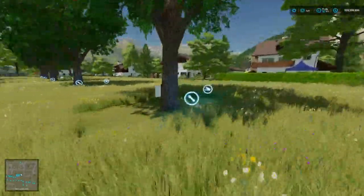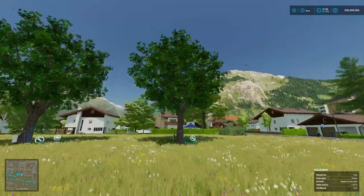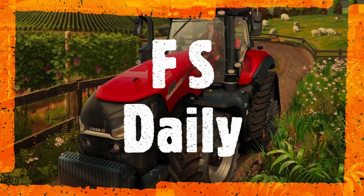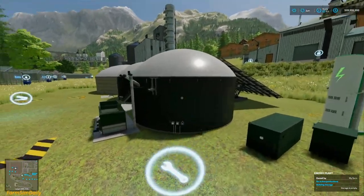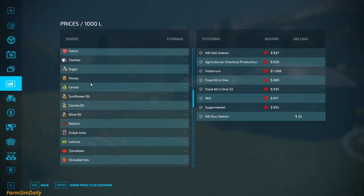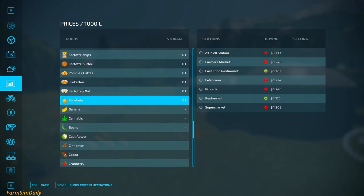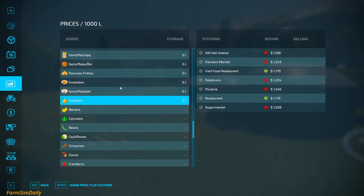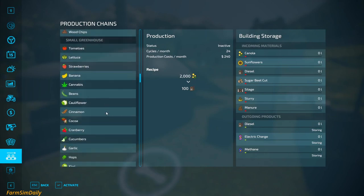Hi everyone, hope you guys are all doing well. Today I found a mod pack and all of these buildings — everything. All the fruit types are here as well. There's a potato chips factory and today's mod starts from here. We will find out everything one by one.